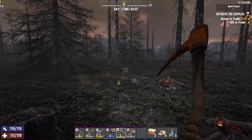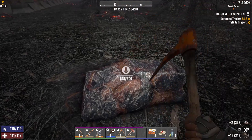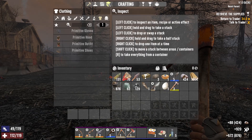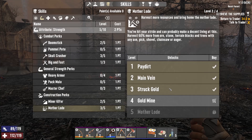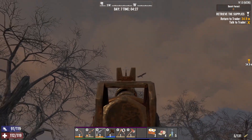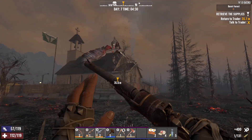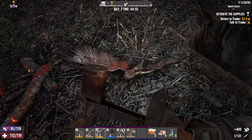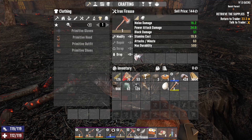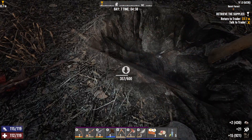So here we are at Trader Jen's - we've got a 'retrieve the supplies' job to turn in. Before we do that I'm gonna get some iron, bear with me for a moment. We spent a point into Mother Lode just to get 60 more ore and stone. We now have the claw hammer, fire axe, and iron pickaxe - we're finally in the iron age. Still lacking those mechanical parts to make a workbench but I hope to remedy that today.